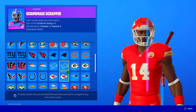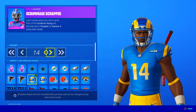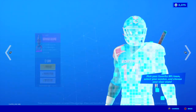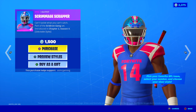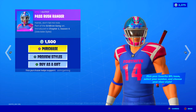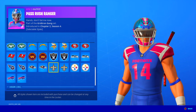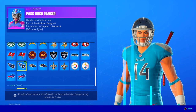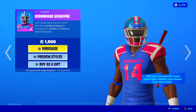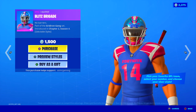You know for a fact you're going to see people using this a lot. And of course you can choose your number, so if your favorite number is something else, you can choose it. So we got Scrimmage, Scrapper, Pass, Rush, Ranger - and every single one has a different face model. And of course you can select all the teams. Each of these are 1,500 V-Bucks.